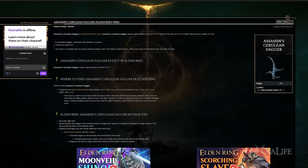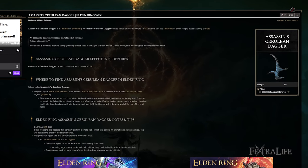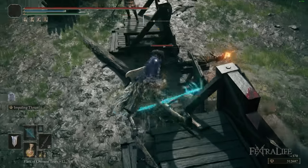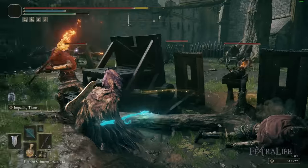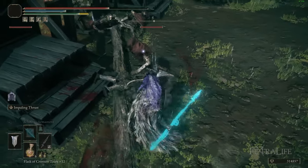I also like Assassin's Cerulean Dagger early in the game when you don't have all the talismans — particularly Shard of Alexander. Early on it helps with FP management, since you're putting points into strength, intelligence, vigor, and endurance and won't have a lot of FP. But I'd sub it out later on in the game when FP issues aren't really a concern.